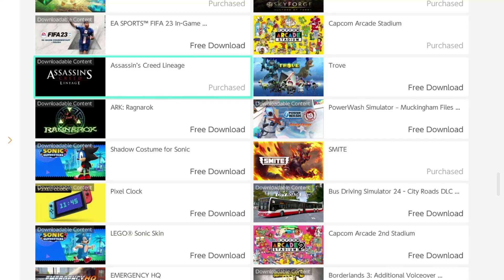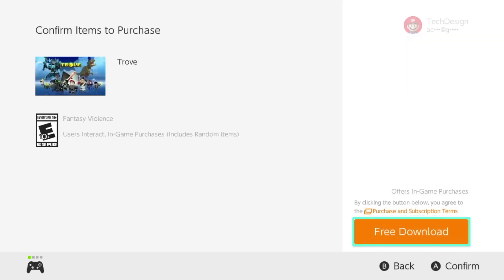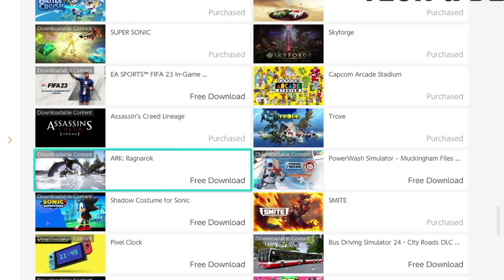You definitely don't need to download everything I'm downloading — however, if you see what you want, this is how to do it. Right now we're going to download this; this is a full free game by the way, not a trial, not a demo. I'm going to go ahead and get that free download happening, and we can just go back.